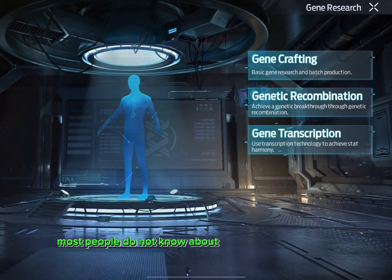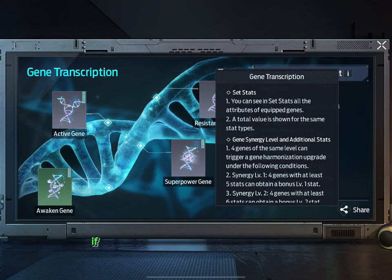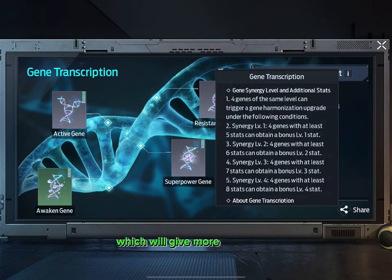Most people do not know about the synergy level buffs, which can be seen here. If all 4 of your genes have 5 or more stats, then it activates the synergy level which will give more advantage.